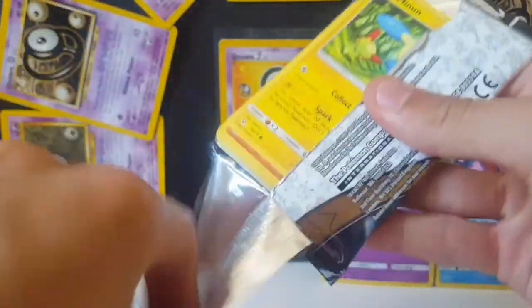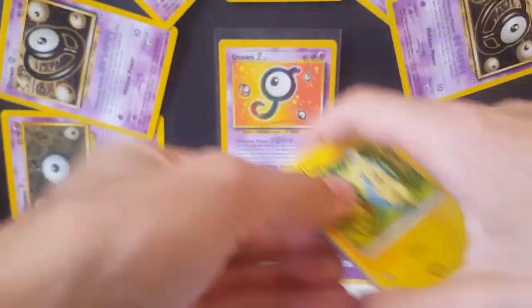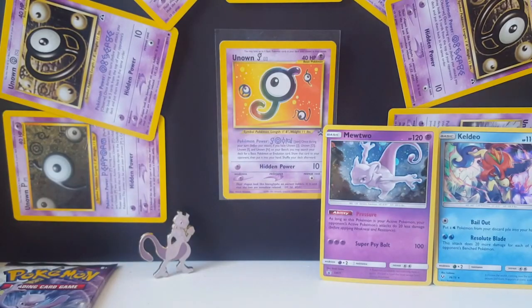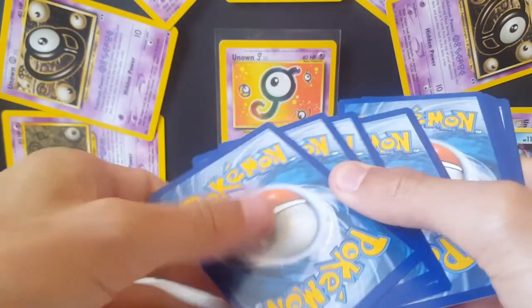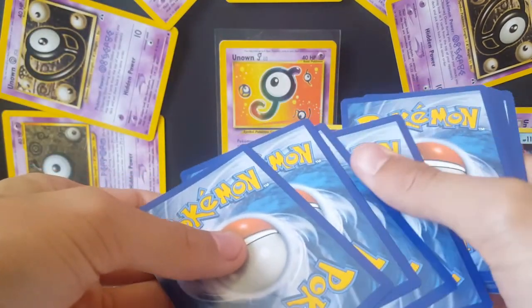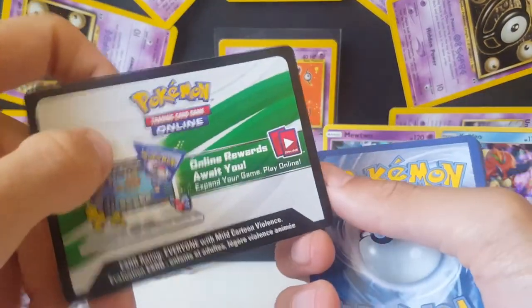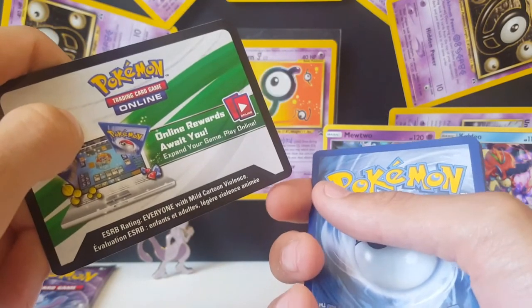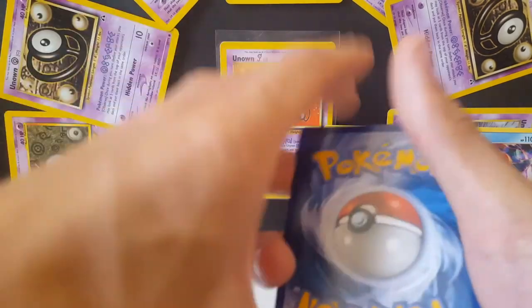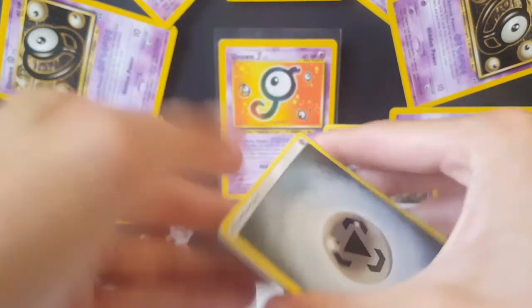Moving on to the Mew pack. We did finish up our Fake Pack Friday — check out the latest episode in the iCard or the playlist. I want to start using my Twitter a lot more, so I'm going to start giving out codes there. You can follow me at PokemonJ_TCG, also in the description below to go claim some more code cards.